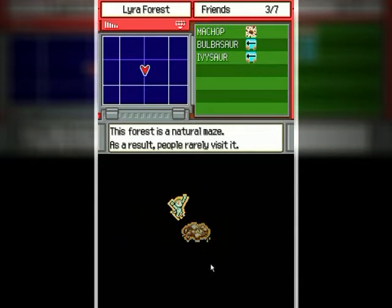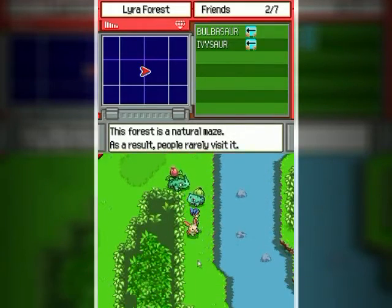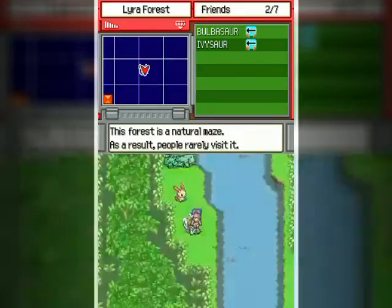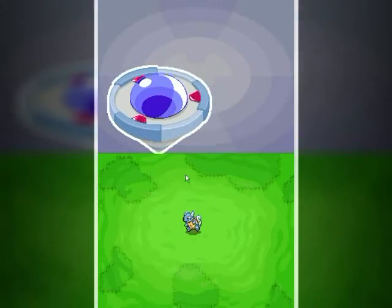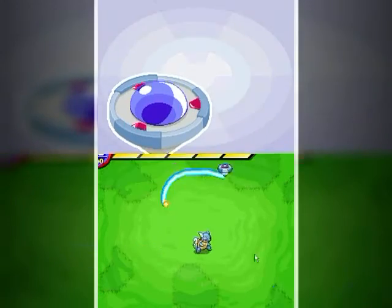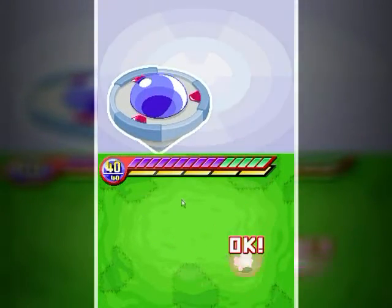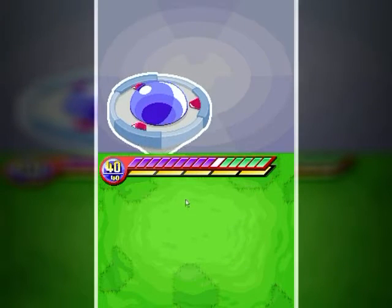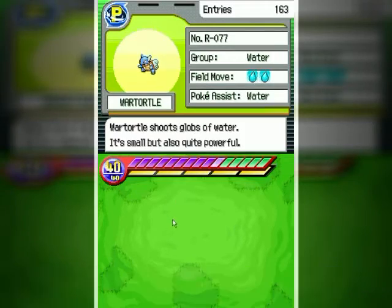Break it apart and we can cross over now. Over here is a Wartortle which I don't believe I got before. There we go — yeah, I was correct, we did not get a Wartortle. Look at those apples!